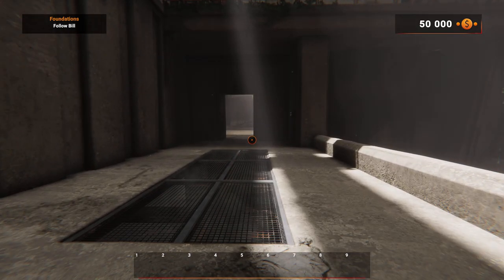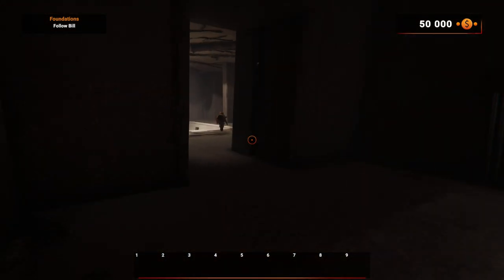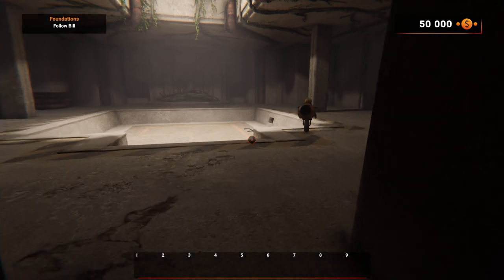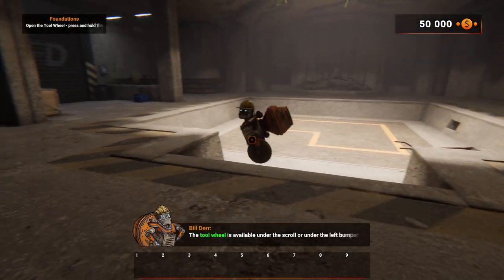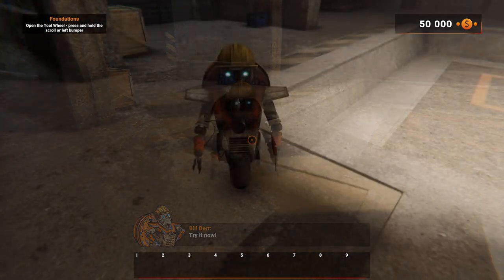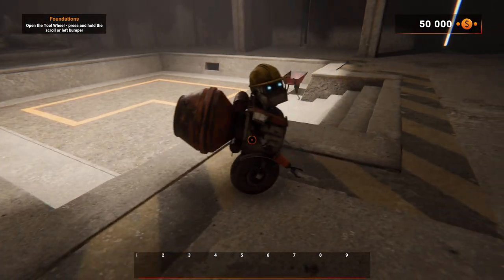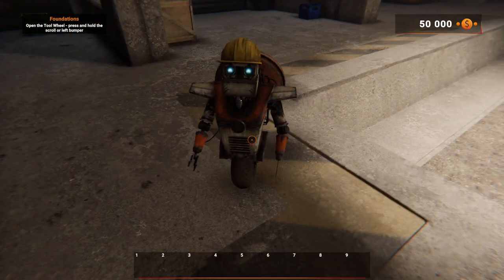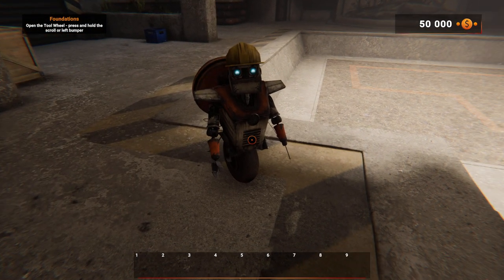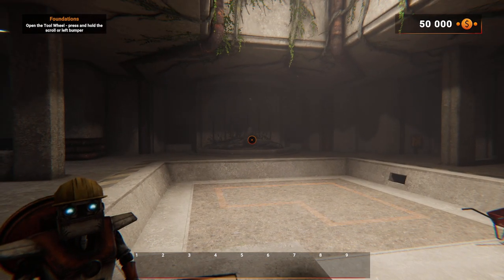I don't know about anybody else but I played Borderlands — is this a long lost relative of a certain Borderlands character? Is it Claptrap? The tool wheel is available under the scroll or under the left bumper on the gamepad. Claptrap is okay in small doses, shall we say. He's adorable, he's got his single wheel. It's kind of nice for the tutorial — it looks lovely.